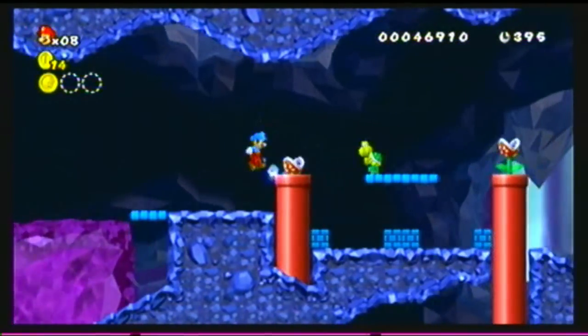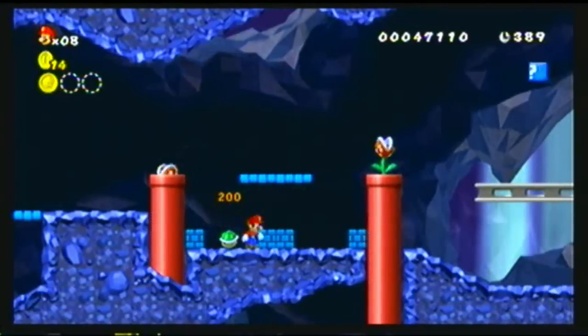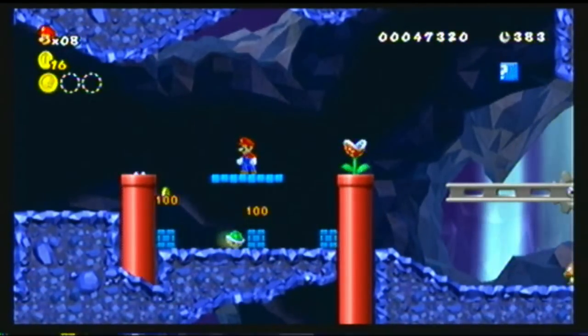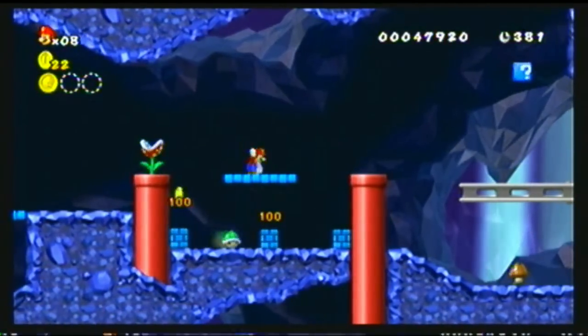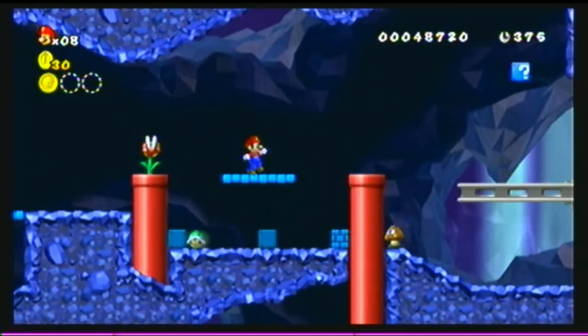Continuing on — Piranha Plants, of course. And the green Koopa between the two blocks, which will do the coin hit-back-and-forth thing.